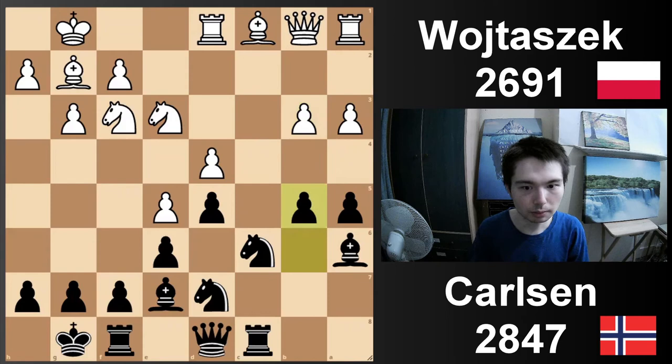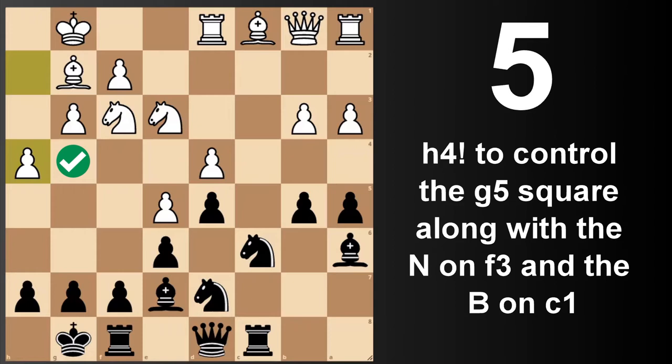B5, getting more space. H4 — typical move in these structures. You see every top player playing this move. The idea is to control this square; this bishop can also come out to g5 later. B4, getting space. A4 — lock it down.